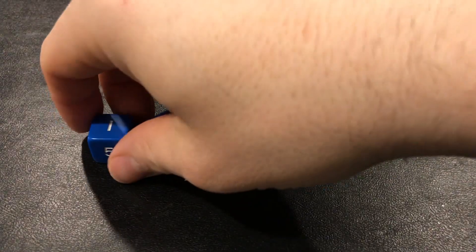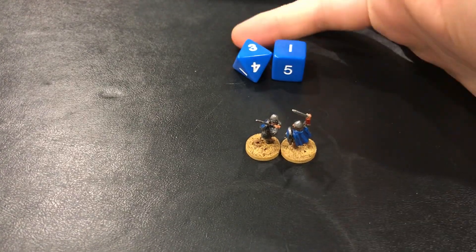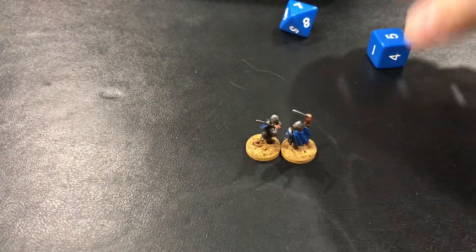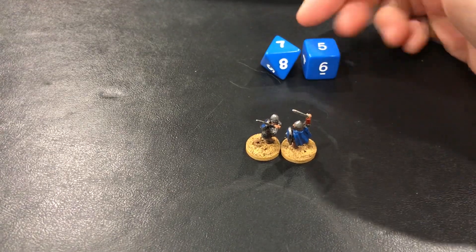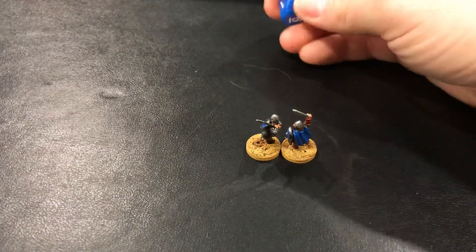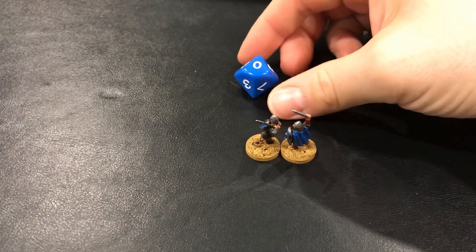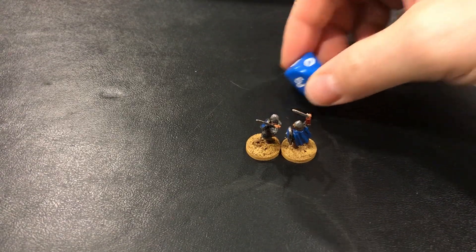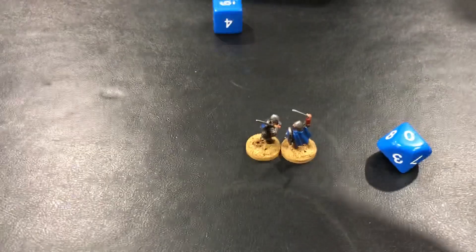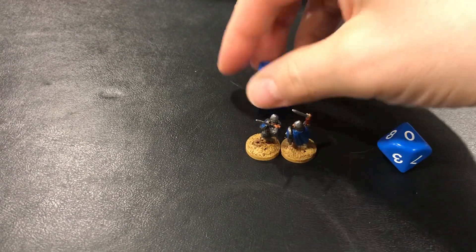It's not over. Sir Left has another opportunity to attack with his second action. Again, it's a d8 versus a d6, and even without the plus 1 charge bonus — which he does not get on the second attack — the 7 beats the 5, so it's another successful hit. Rolling the d10 for damage again looking to meet or beat 5, he gets a 10. Sir Right needs a 5 or higher on his save or he's out — and he gets a 6. He successfully saves; the wound does not go through and he lives to fight another day.